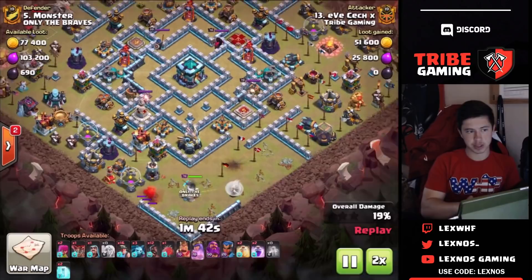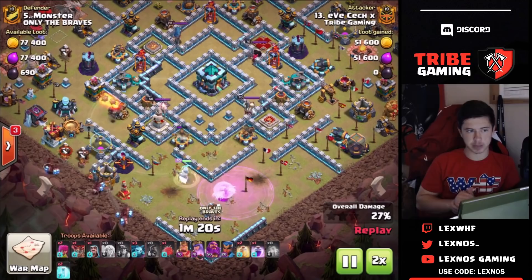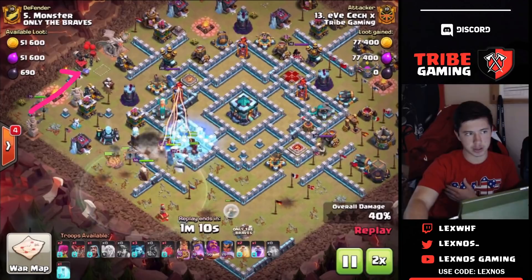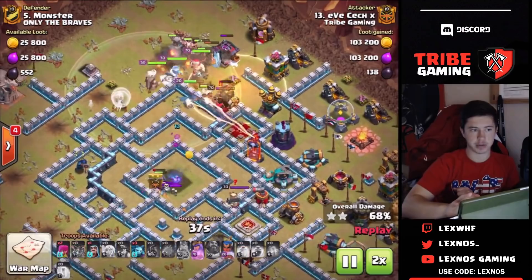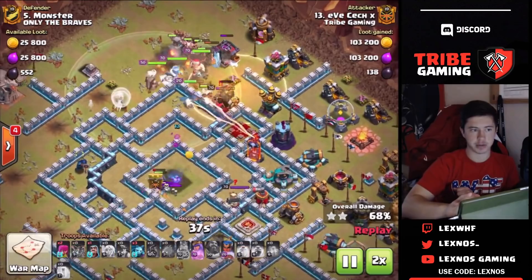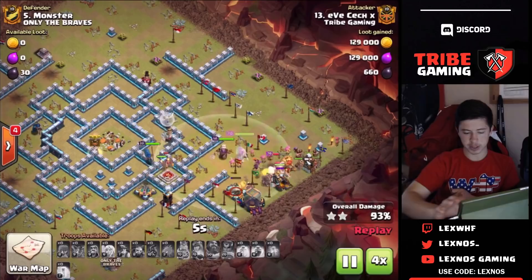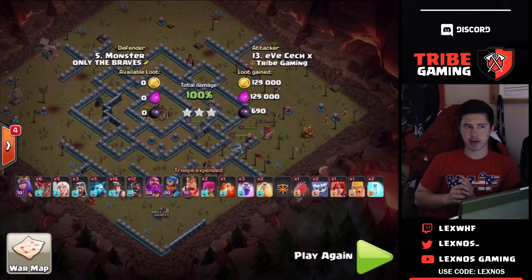Queen's going to walk south. He loses a healer to a seeking air mine. Queen's going to get the eagle eventually — that tornado trap is going to mess with him but not too much. Queen keeps walking to the left, skipping the expo on the right but that's okay. He starts the hybrid with the king at nine o'clock to help funnel. The hybrid pushes around the base, then he drops the blimp for the town hall — rage, heal, everything. The blimp's job is to get the town hall by itself. The yeti bites are able to get it because he freezes there. A bunch of skelly traps pop but they still get the town hall. Everything else pushes around the edge and the queen can walk the rest of the base. As long as he keeps the queen alive it doesn't matter if everything else dies. She gets the entire base — a nice attack by Eve Check showing how to destroy these ugly ring bases.